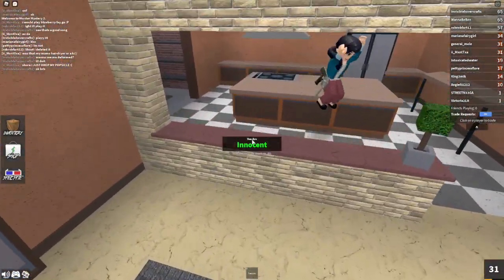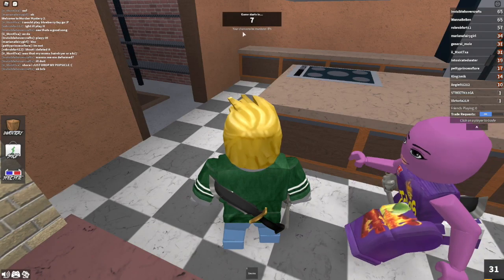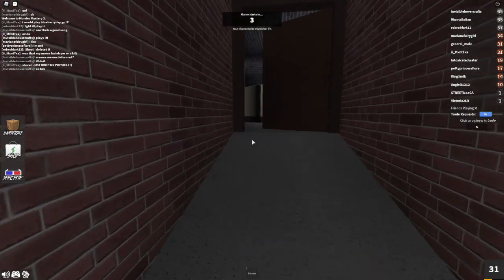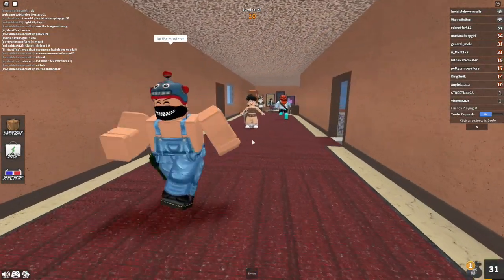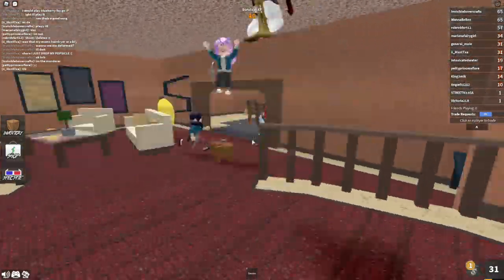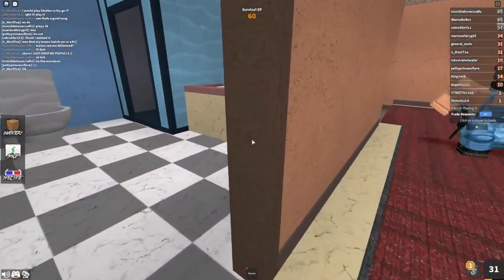You can see here just under the sign it says chance to be murderer is 6%. Every time I'm not the murderer it goes up a couple of percent. So I have a 6% chance of being murderer, but I'm not going to be the murderer unless I get there.